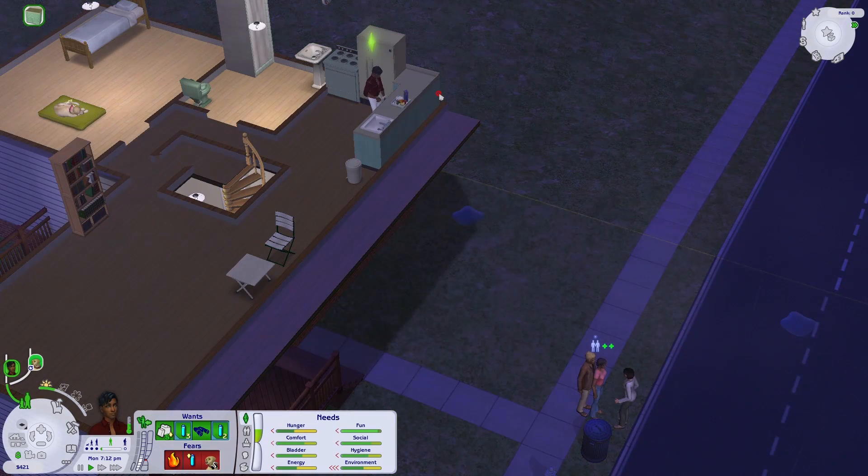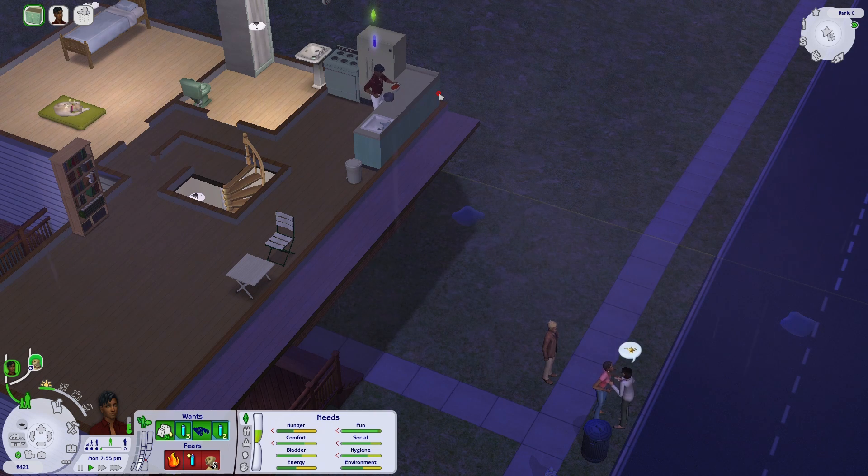Here you can see the little golden retriever in the background just chilling on his bed. I decided to let him stay — he's not really intruding. My sim is making spaghetti and meatballs. I think he's at level two cooking skill, so he should really master this. He'll be completely fine, and I have a smoke alarm in case he tries to burn down the place like my other sims.